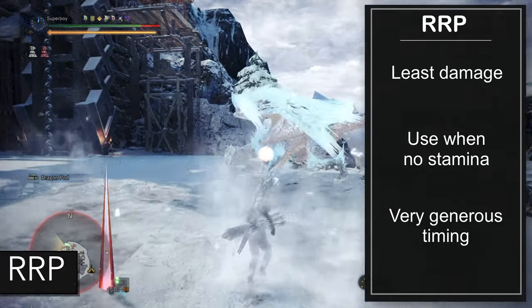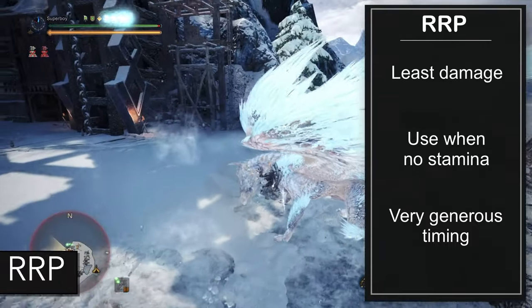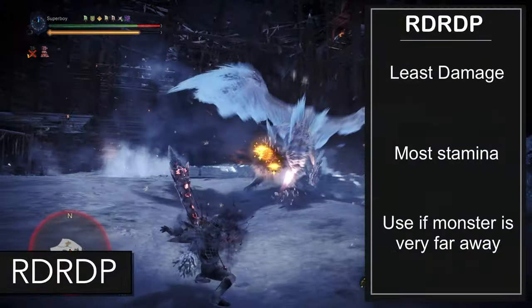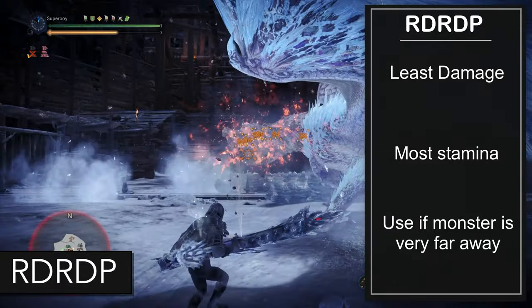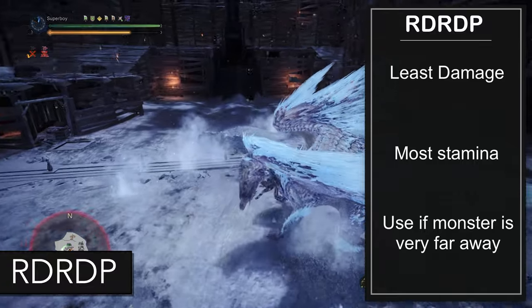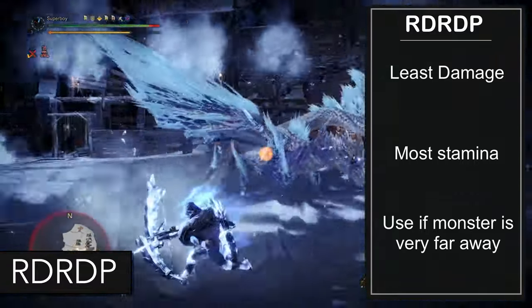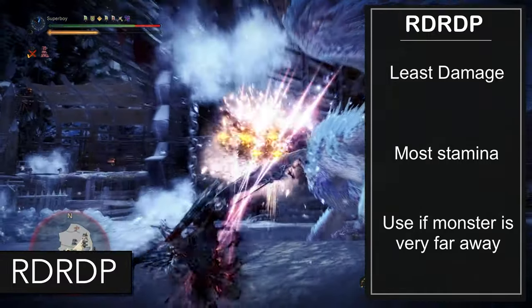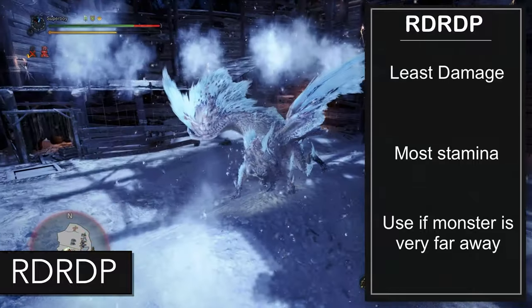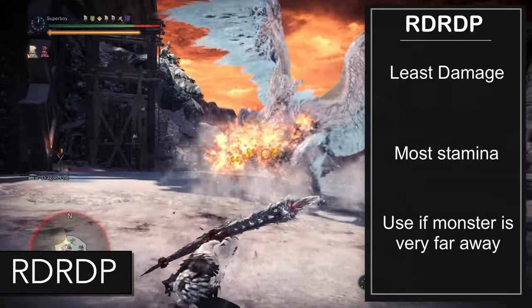The timing is very generous, so don't be afraid you're not gonna miss the clutch claw. Now the absolute worst combo — and the one you should try to avoid — is Rapid Dash, Rapid Dash, Power. It does the least damage and uses the most stamina. The only reason you would use it is if the monster is claggering very far away from you.